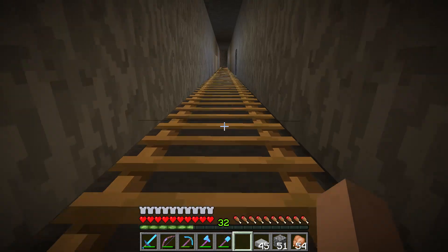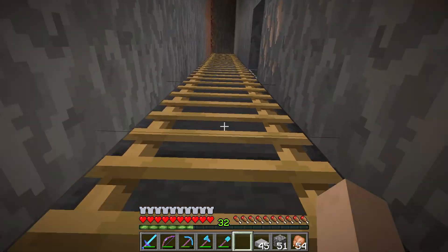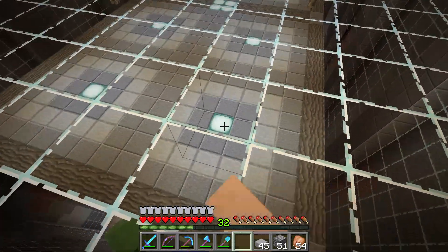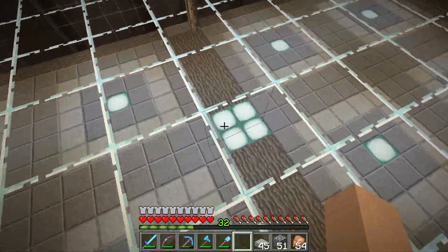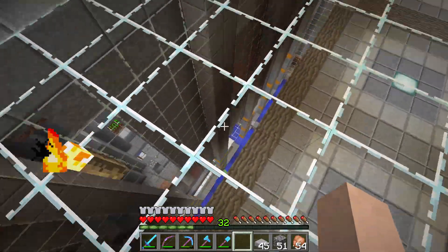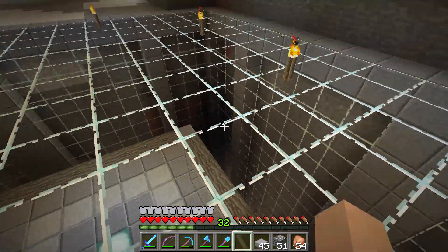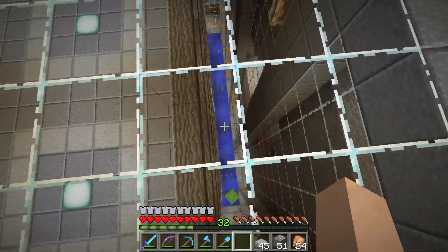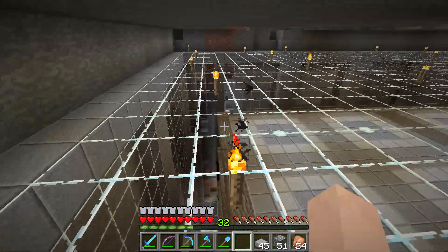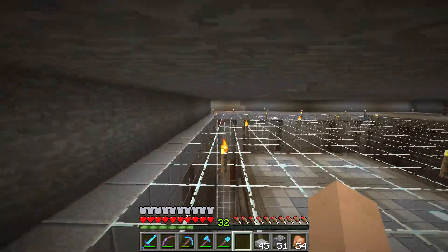I actually built the first couple of layers and then Zintac came along and helped me out tremendously by building the rest. He's even done the sea lanterns on top already — that's amazing. You can see the nice floor pattern, nice and bright so no hostile mobs spawn. We still need more sea lanterns in the corners and pillars as those spots can get dark, but we're getting great rates now with lots of layers built.